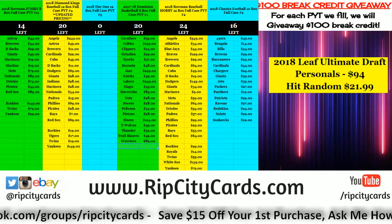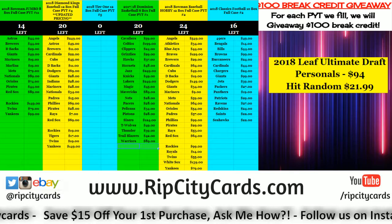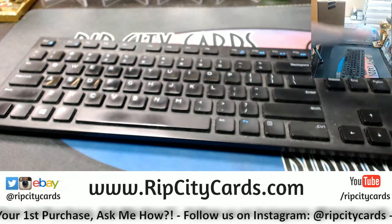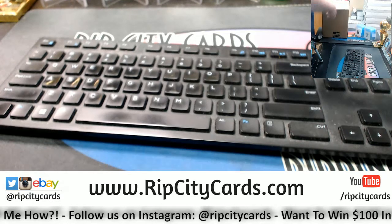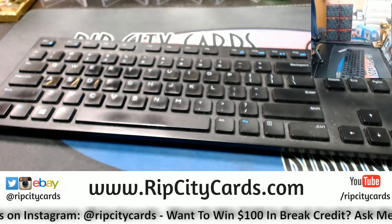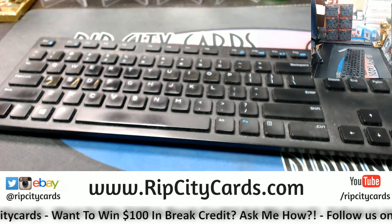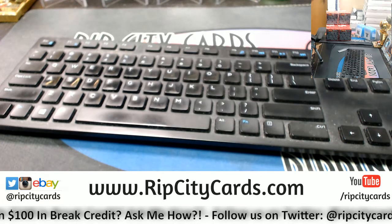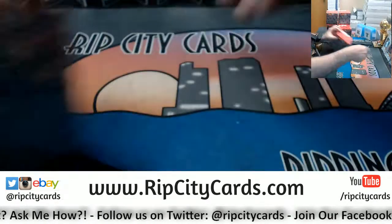Hey everybody, welcome! We are going to do a Diamond Kings 2018 six-box half-case inner case break number 27, eBay style. Let's pop this out — one, two, three, four, five, and six — come back in here. Let's move this over and get to it.